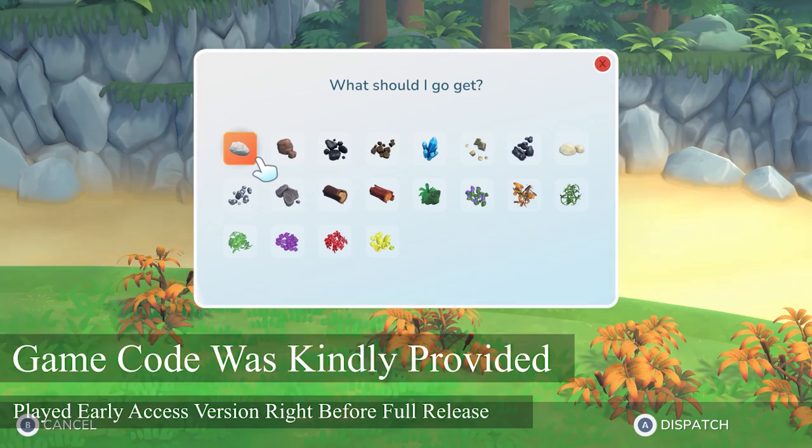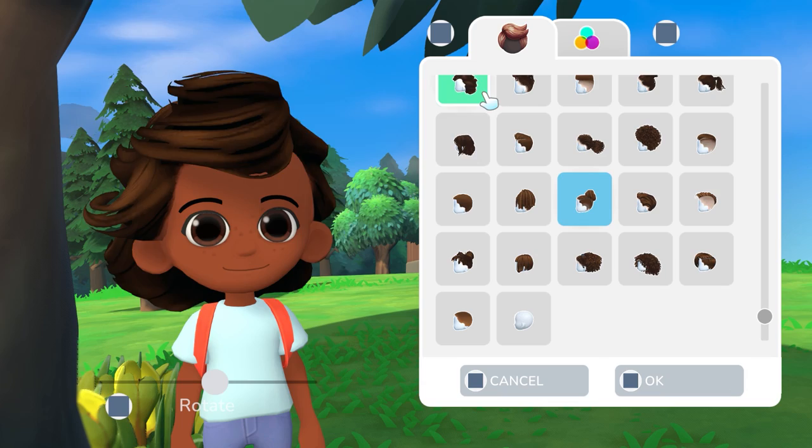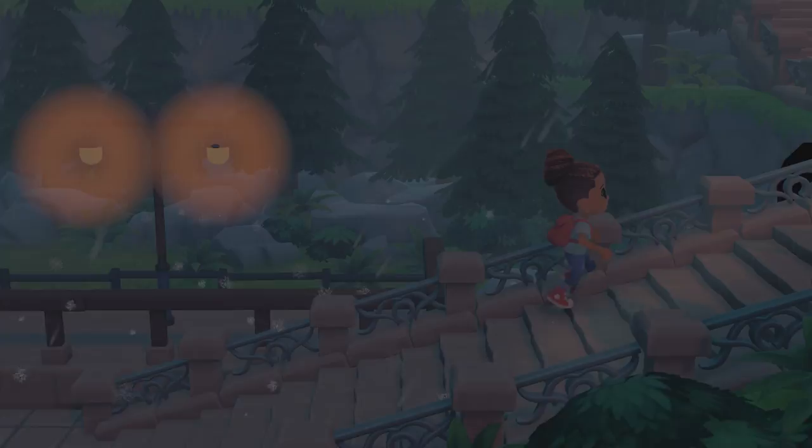This game is a cozy, creativity-filled community sim that draws a lot of inspiration from Animal Crossing. You start by customizing your character with a limited selection of hairstyles, hairstyle color, eyes and skin, then you give yourself a name and you find yourself stepping off at a strange train station.